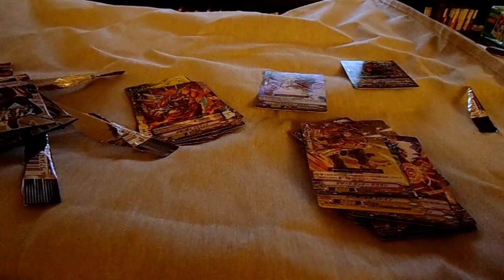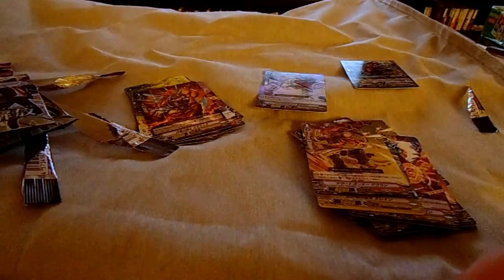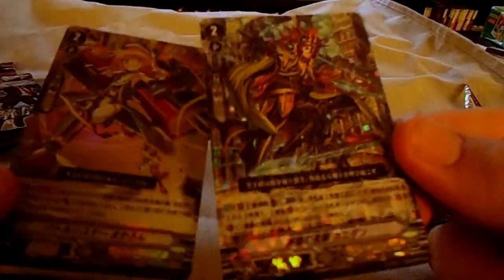The last rare or foil is... Oh! It is the Eradicator Caster. I forget exactly what the new one does, but I think it's something like whenever you bind something, it gets 5k — no, there's a cost there. Discard a card and give something 5k, I'm not really sure. But we didn't do too bad here. Out of 5 packs, we got one double rare and one triple rare — pretty good. And I love this foil; it's pretty cool.